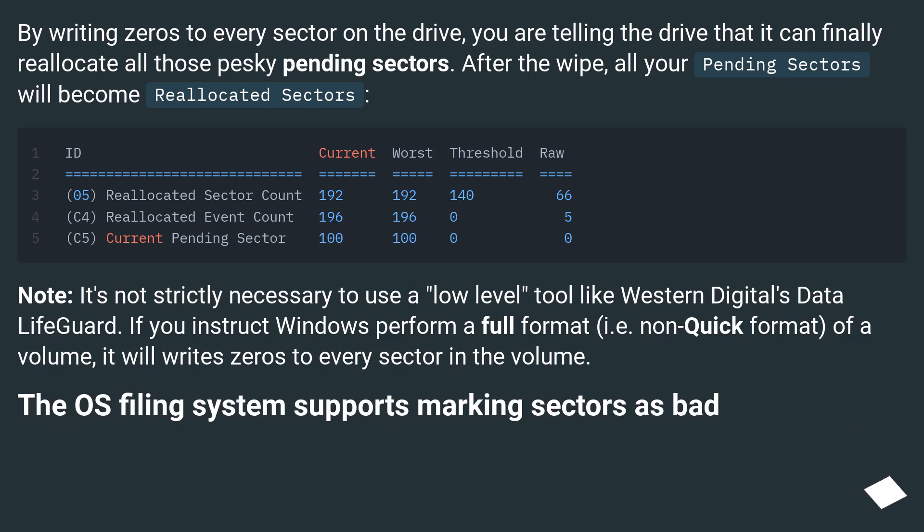By writing zeros to every sector on the drive, you are telling the drive that it can finally reallocate all those pesky pending sectors. After the wipe, all your pending sectors will become reallocated sectors.